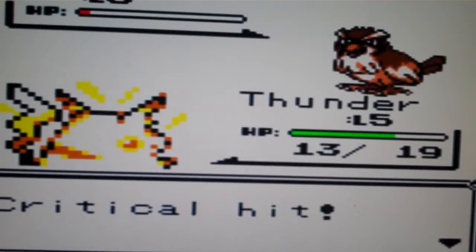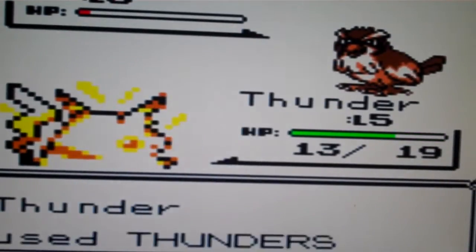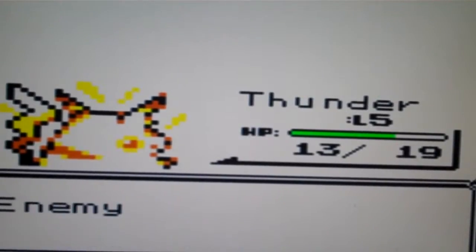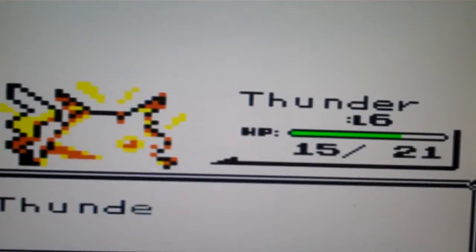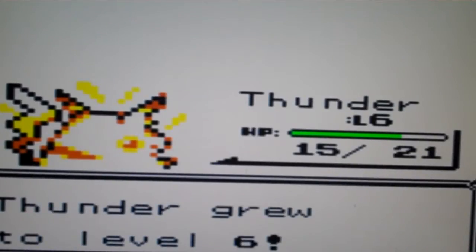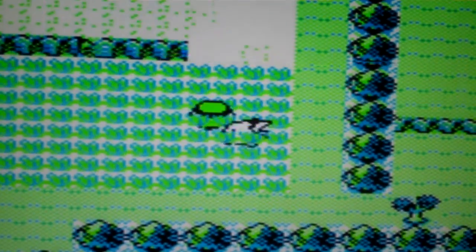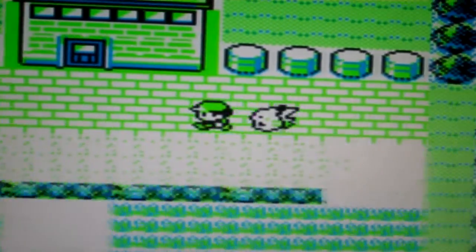Really effective — well, of course it's effective, it was a critical hit, so it makes it more effective. And level six! I learned Tail Whip. It's not really a good move; all it does is lower the defense.